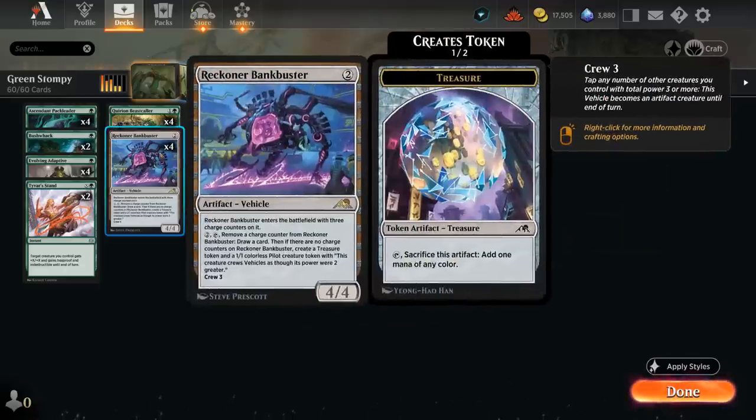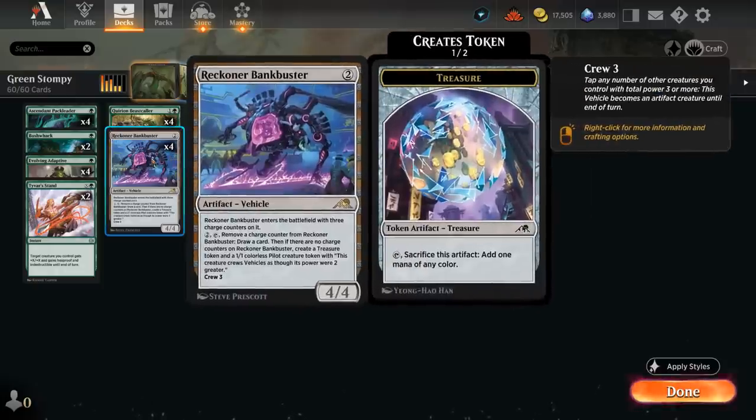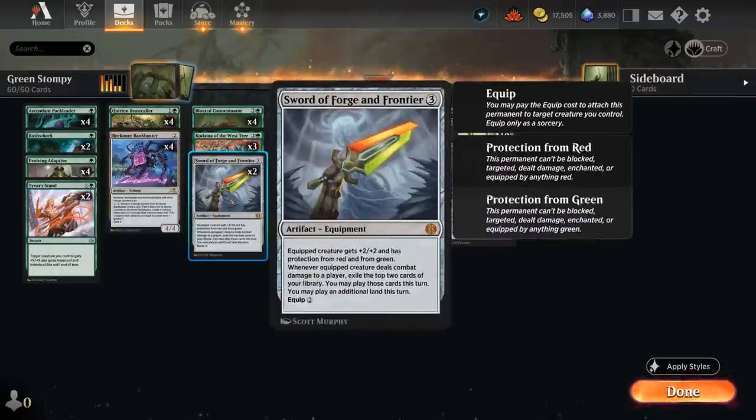Most likely we'll connect and get an additional land — the final ability on Kodama: whenever a modified creature we control deals combat damage to a player, we get to search our library for a basic land card and put it onto the battlefield tapped. This gives us a nice mana boost, which we can sink into drawing additional cards with Bankbuster, equipping our sword, or casting some of our top-end cards.